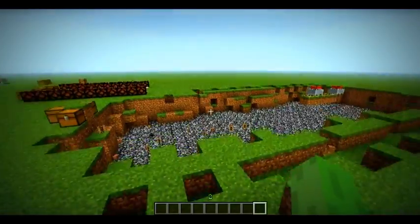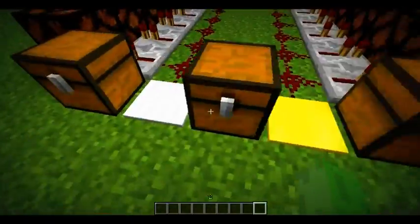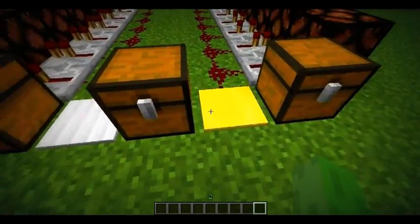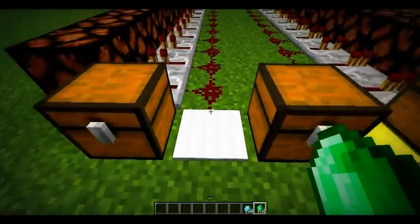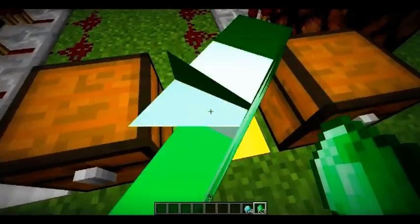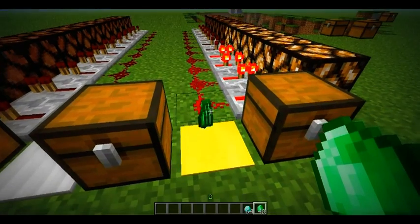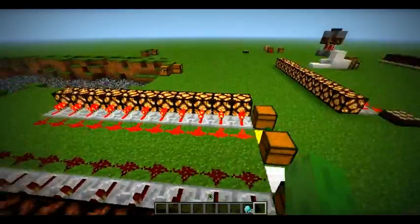I'm going to move on to the new pressure plates. These aren't normal pressure plates — as you step on them, they don't really send a signal. This is the heavyweight one and this is the lightweight one. They work the same as pressure plates but instead they're activated by dropping items on them. On the lightweight one you can start throwing stuff on here and it sends a signal — do you see how it's slowly increasing? If I drop the whole stack of 64, it powers a lot of it.